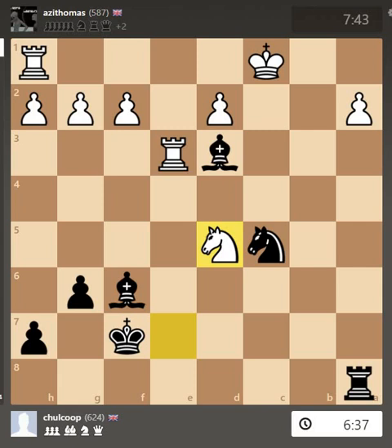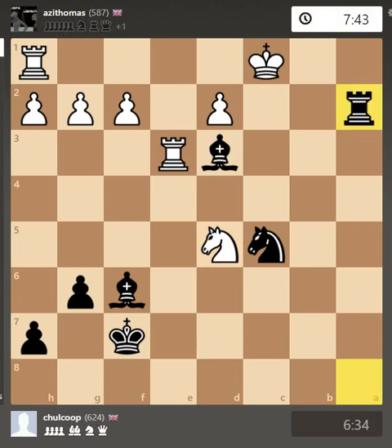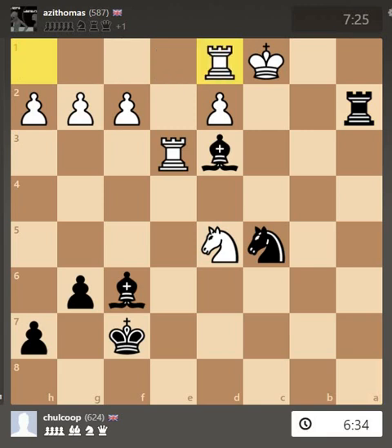They then moved their knight, presumably to try and attack my bishop. I then move my rook up. This is a move I do not understand — I do not know why they did this, I don't understand the benefit of it, I haven't a clue why they did this. But at this point the game was lost by them.